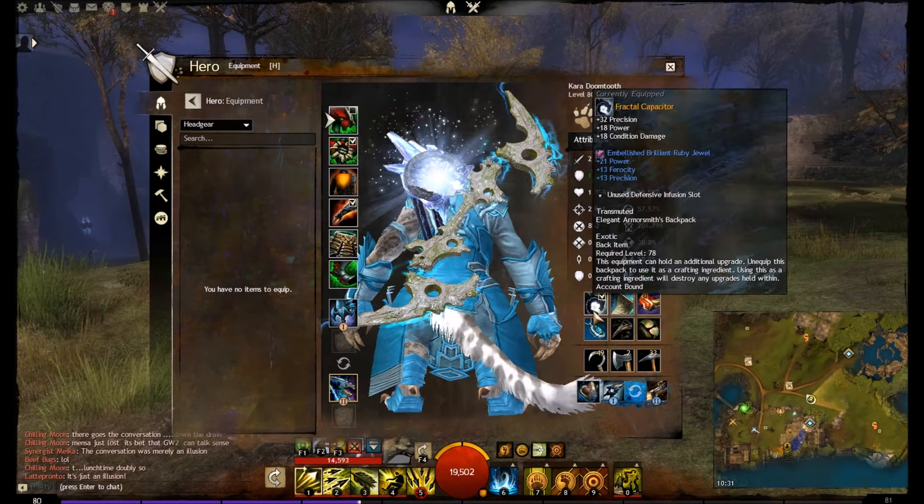And as you can see, the amount of Dragonite Ore I have on this character — this is one of my alts where I store it. And you can see here some of the other weapons that I actually have.